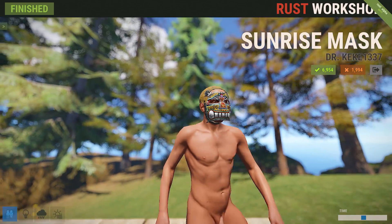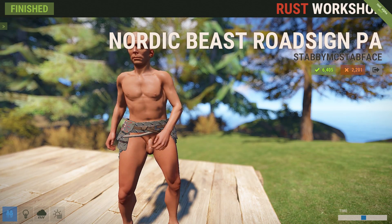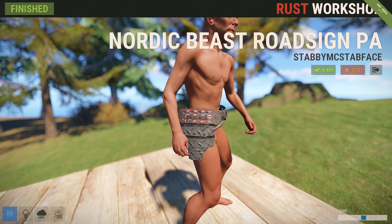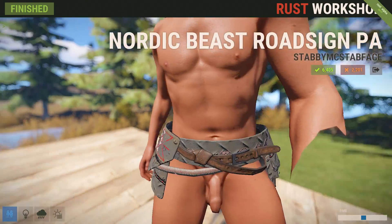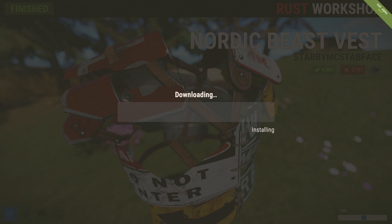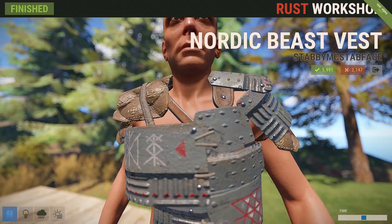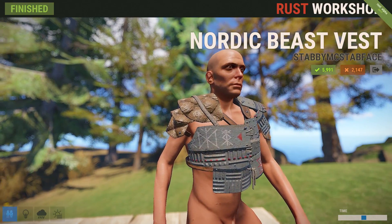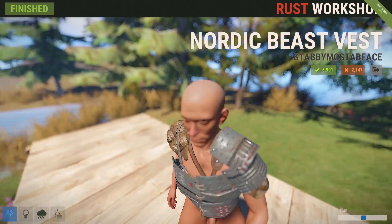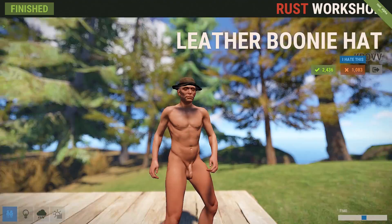This week we also got some new road sign armor. It's from Stabby — it's a set called the Nordic Beast Set and it looks amazing. There's the kilt and we jump right into the vest, and this vest just looks so good with the redesign. You've got the separate shoulder piece and the pauldrons, and the back looks great. This is just really well done — definitely ones I picked up this week.